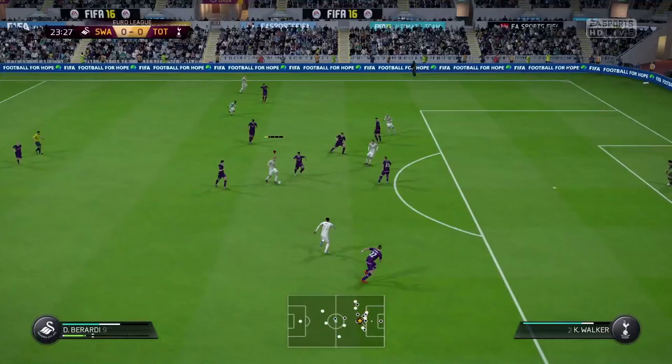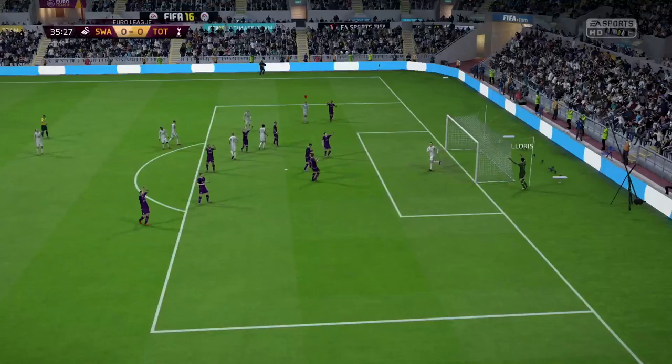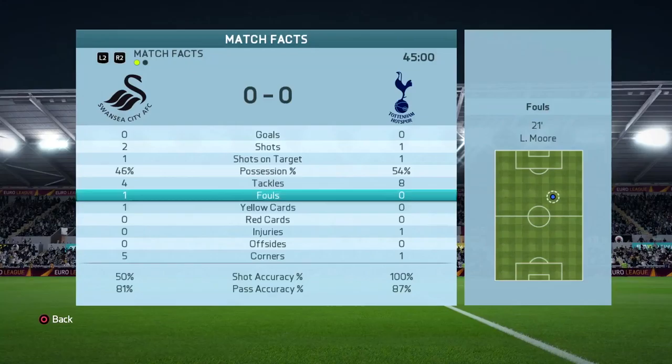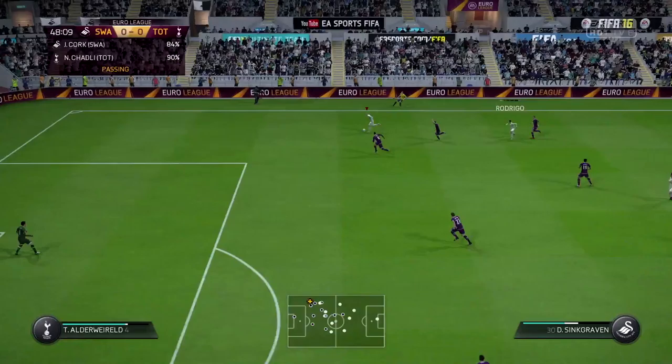Berardi on the left-hand side gets around his defender, cuts inside, plays a great ball into Rodrigo, who goes for the shot — but Lloris makes the first of many saves. From the corner kick, the ball gets cleared, but it comes down to Jack Cork at the top of the box, who goes for the shot and goes pretty close. Lloris tips it over the bar, and that's how the first half ends. Pretty even first half — Lloris was playing well. The most important thing going into the second leg is not letting Spurs get an away goal.